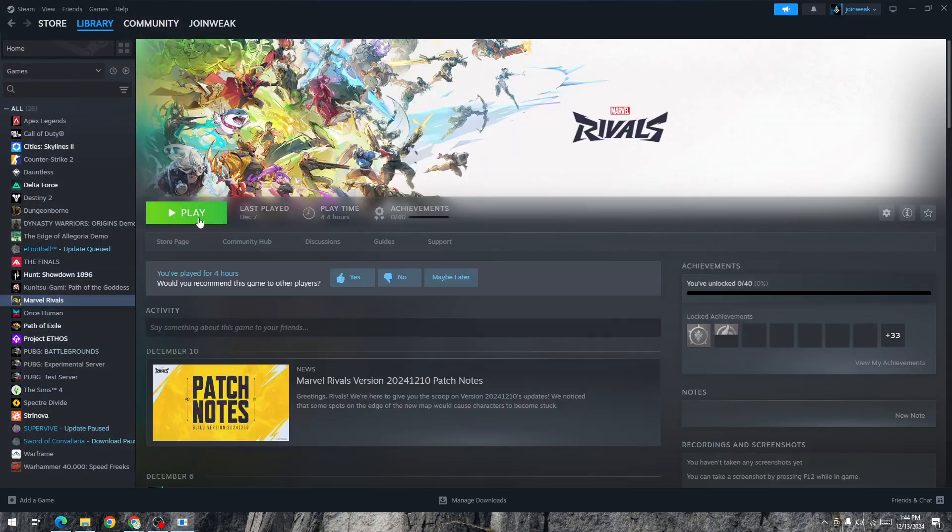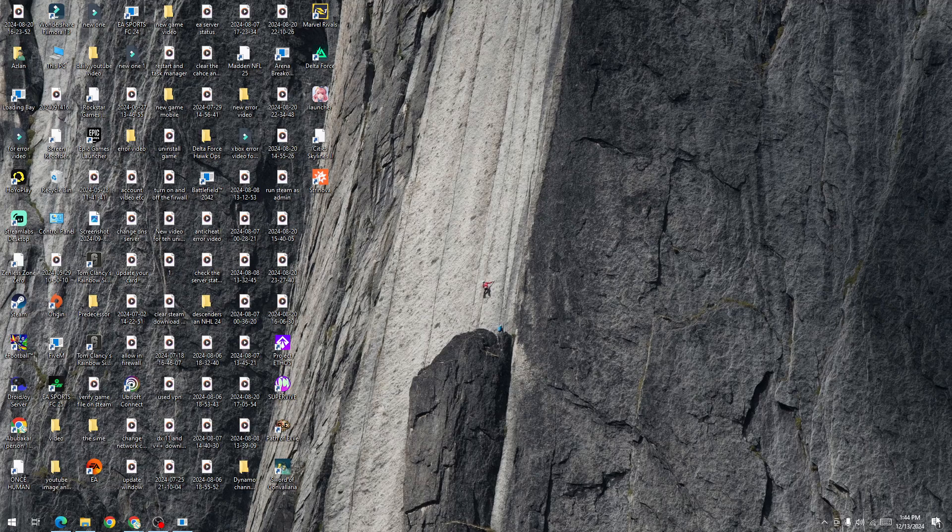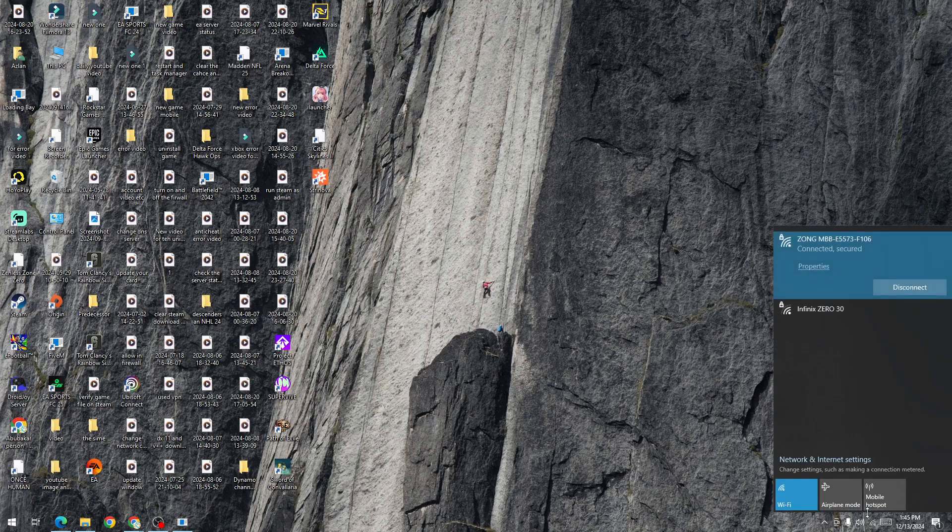Once you give admin permission, launch the game from Steam. Go to the Steam library, select your collection, then start the game and check whether the issue is fixed. If you are still facing error code 10, the next thing to do is switch your network connection. For example, if you are on mobile data, switch to Wi-Fi, or if on Wi-Fi, switch to mobile data.